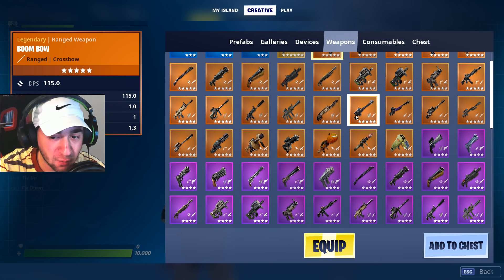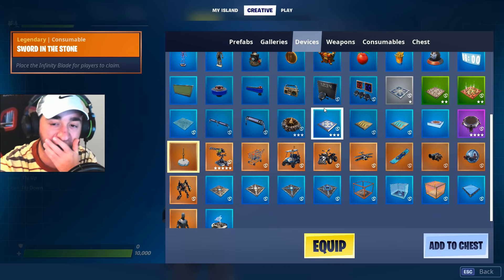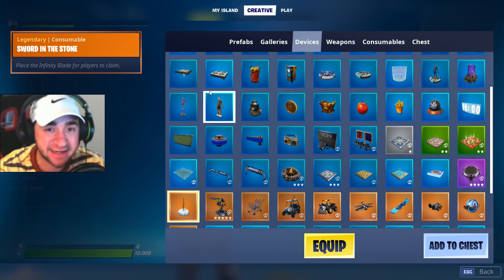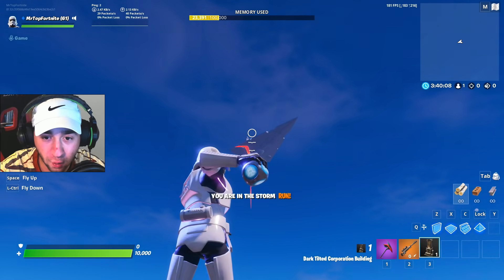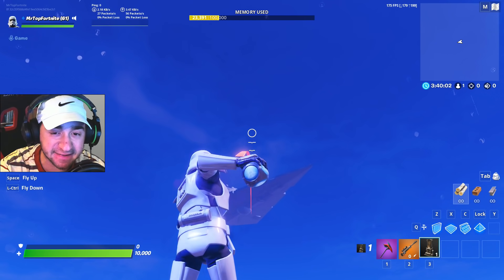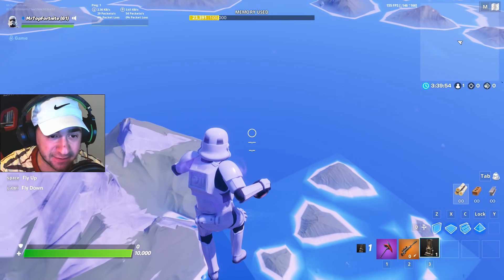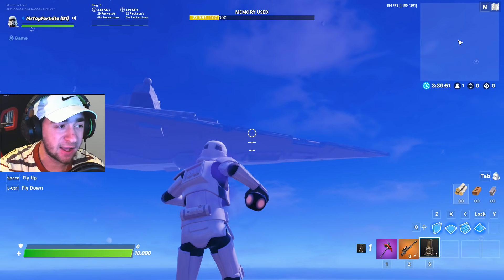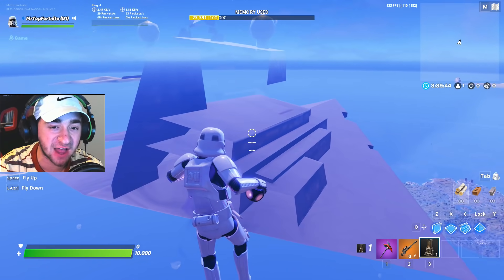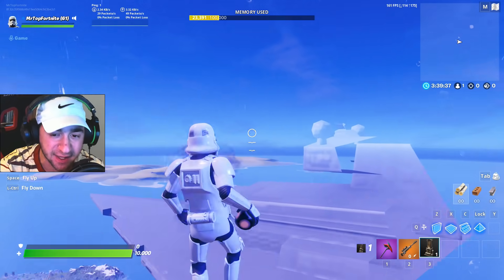Let's equip all of these vaulted items. I want to see what I can find to literally try to eliminate the Star Destroyer. I have all of these devices but I can't really place any of them down because I'm in the air right now. Is it possible for me to literally place this down on the Star Destroyer? I don't know what's going on — I am inside of the storm right now but the storm is not affecting me. Ladies and gentlemen, we have arrived to the Star Destroyer. Let's go all around it — I can't place anything down.